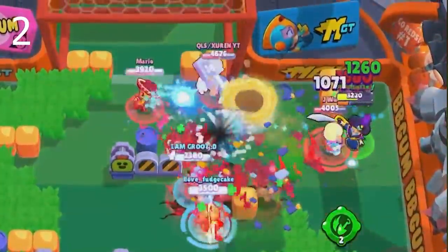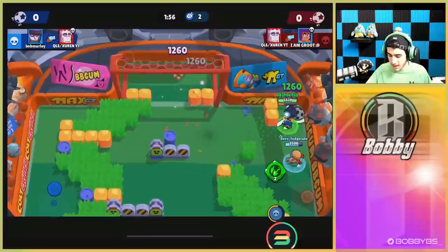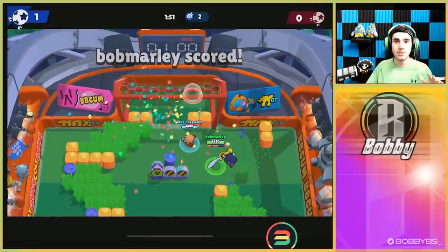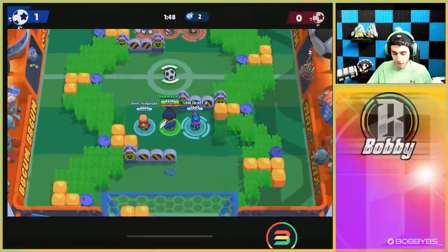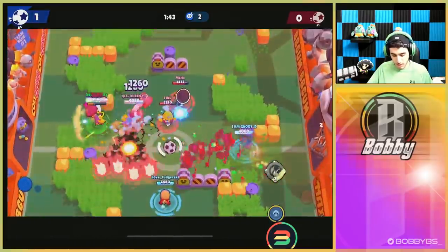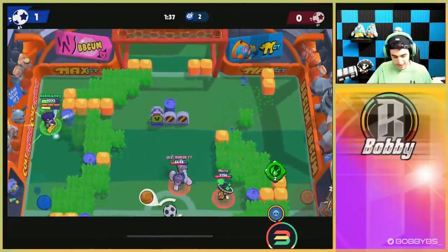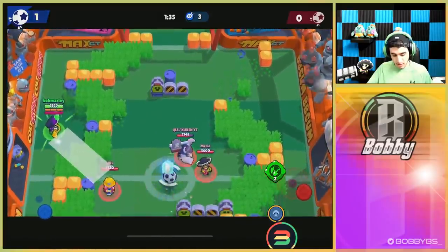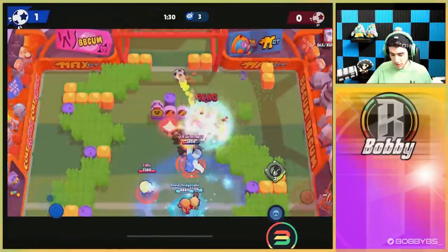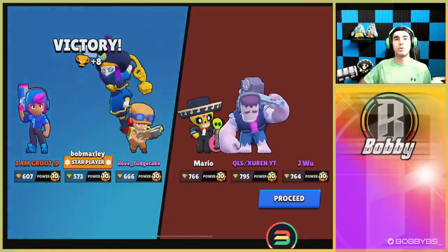Going for the triple sandstorm — able to get it again, one more time, and we're able to get a team wipe! We got a really good amount of sandstorms off and we definitely popped off. We're close to our next sandstorm — this Frank uses super but doesn't really do anything. I'm one shot so I gotta run. I'm scared to go towards the Jackie, but I need to defend — I'll just try to steal a goal and we are able to. Really good game from Mortis, Groot, and Fudge.